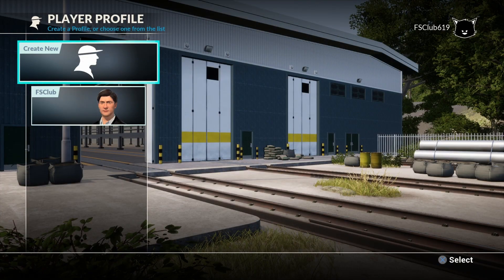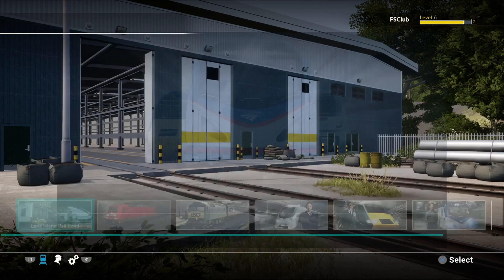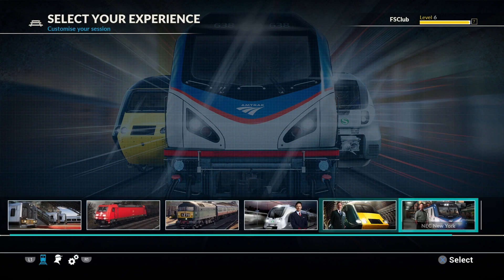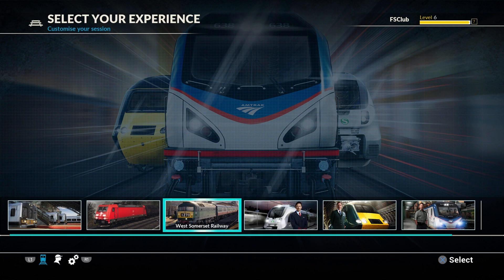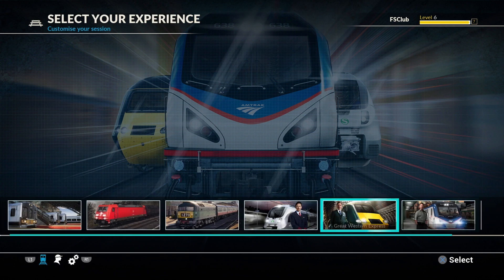What is up, FS Club! Back on TSW - Train Sim World. A new DLC just hit yesterday called Train Sim World Long Island Railroad - this is a $29.99 release. Here you can see the standard routes: New York, Great Western Expansion, Rapid Transit, West Somerset, and now we have the Long Island Railroad.